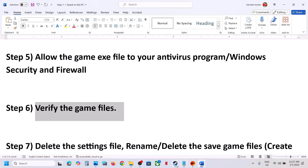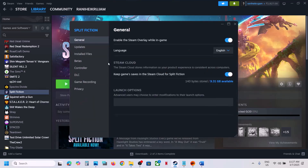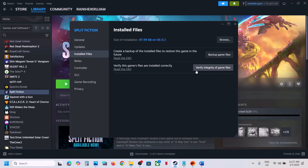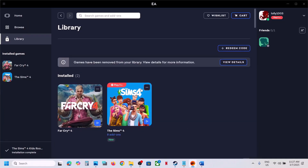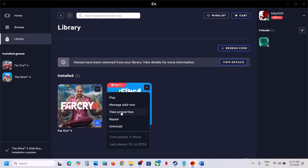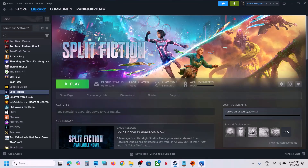The next step is to verify the game files — this is important. On Steam, right-click the game, select Properties, go to the Installed Files tab, and click 'Verify integrity of game files.' Once verification is 100% complete, launch the game and check. If you have the game on EA App, go to Library, click on the game, go to View Properties, and click Repair. Then launch the game.